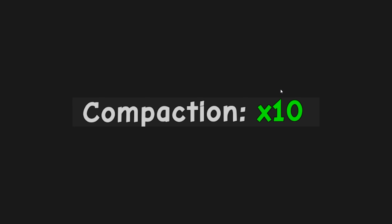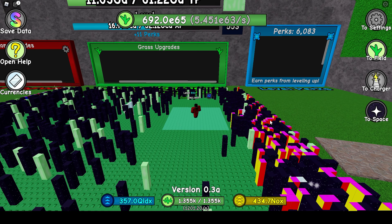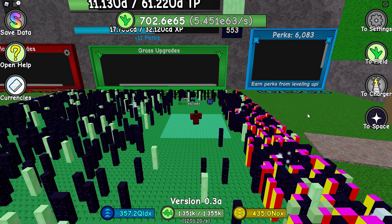With our last screenshot we get a concrete view of what we're about to get. The text says 'compaction x10.' My best theory — in modded Minecraft they have compressed cobblestone, where nine pieces turn into one compressed piece. I think this compresses grass into a singular piece, so with a 10x compaction you'd have 10 pieces of grass combined into one. Instead of having 800 pieces of regular grass, you'd have 80 pieces of x10 grass. That's my best theory.